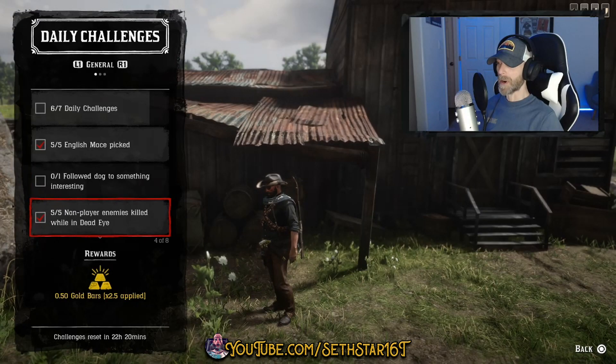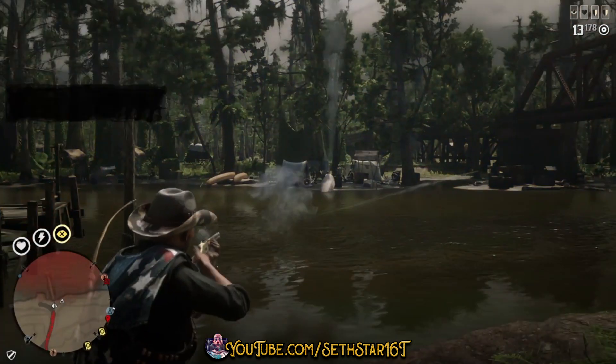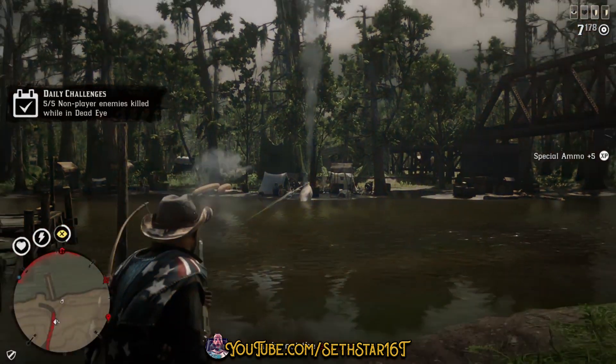Number 3: Non-player enemies killed while in Deadeye. Any red NPCs will do. Just make sure you're in Deadeye when you get 5 kills.